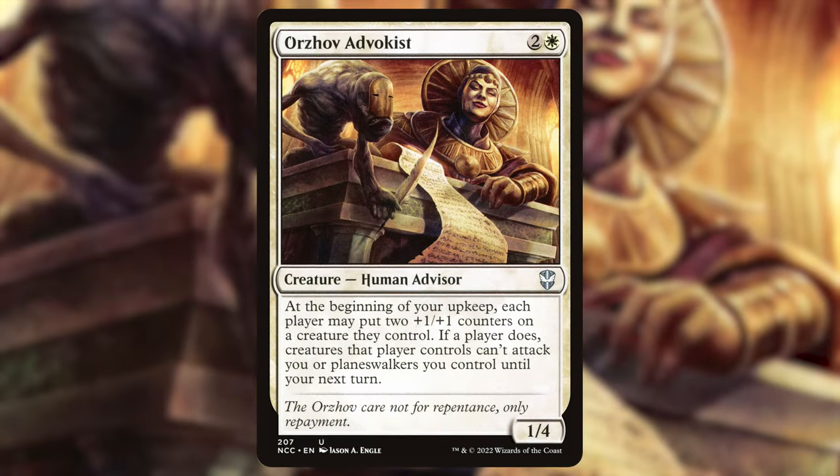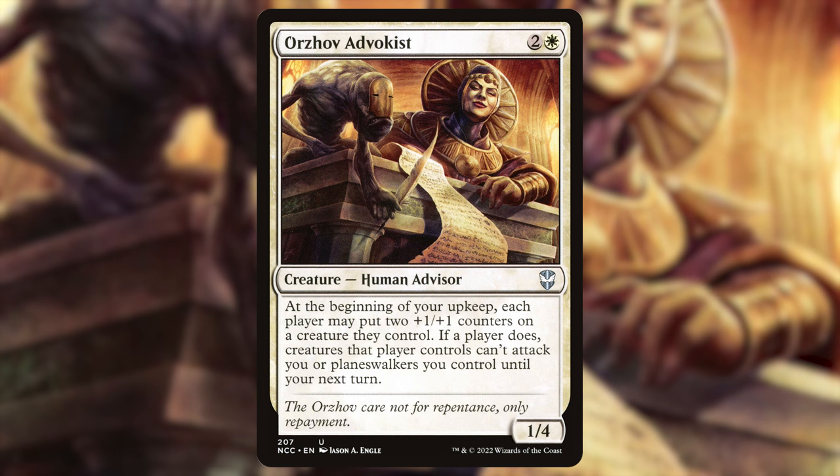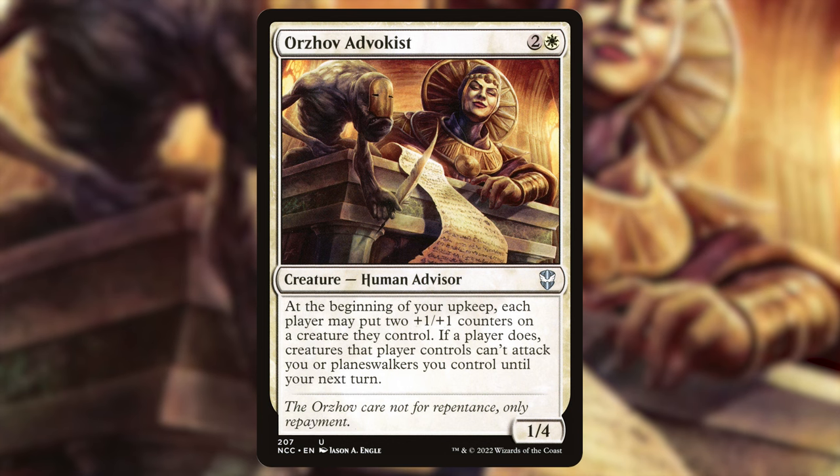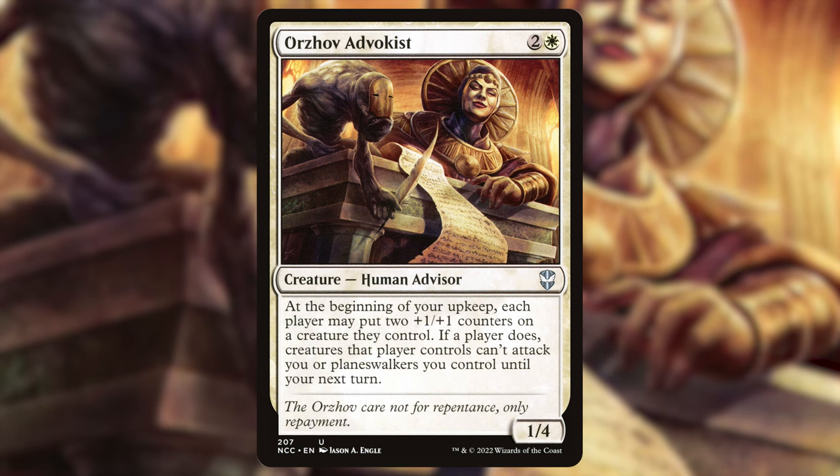Similarly: Orzhov Advokist — two and a white for a 1/4 human advisor. At the beginning of your upkeep, each player may put two +1/+1 counters on a creature they control. If a player does, creatures that player controls can't attack you or planeswalkers you control until your next turn. This triggers twice because it's power two or less — opponents can choose to put two counters on the same creature or two different creatures, but if they do they don't get to attack you. Also, putting that on a one or two power creature makes it ineligible to block our team.